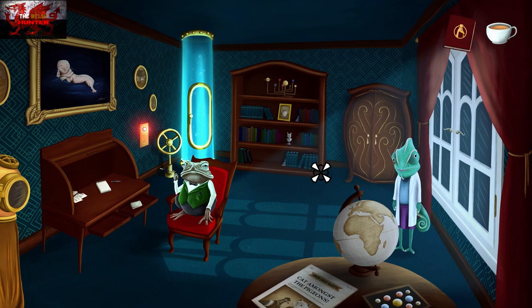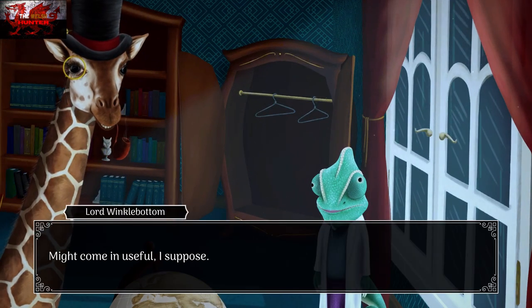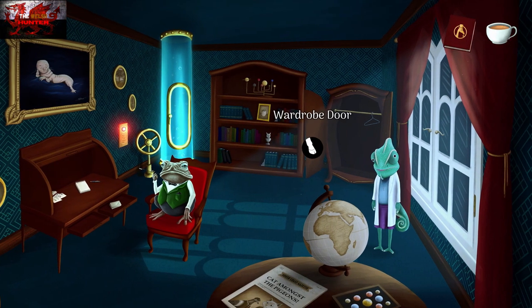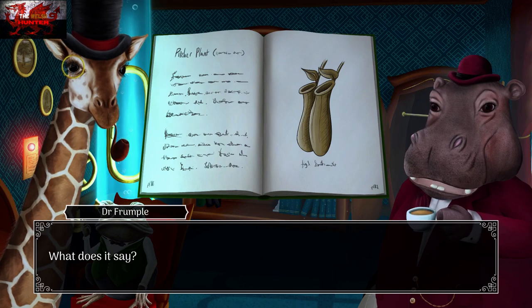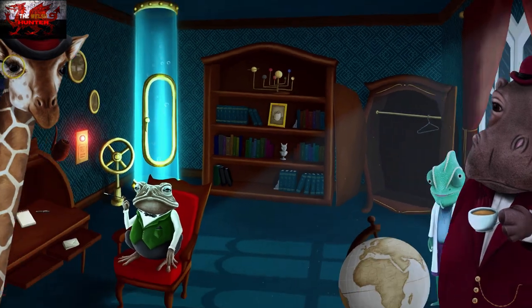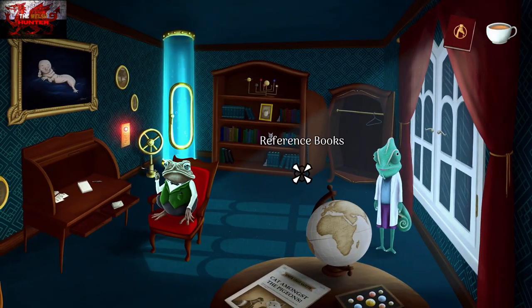Interact with the wardrobe behind Dr. Price and grab one of the wired coat hangers. Then examine the reference books to the left of the wardrobe on the bottom shelf. In order for the story to progress you need this bit of dialogue about the book. The first time around with the tropical plants it didn't work, so if that scene didn't come up, go back down to the orangery, interact with the tropical plants again, and come back up to interact with the reference books.